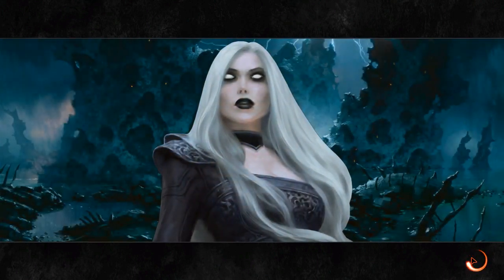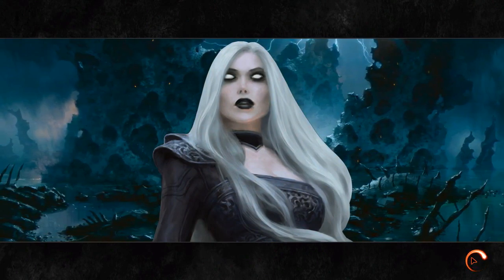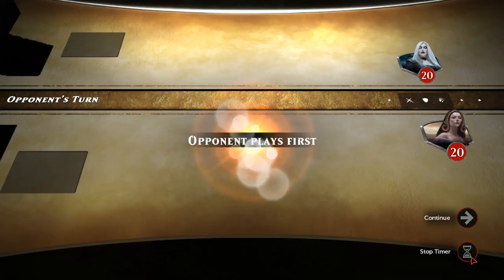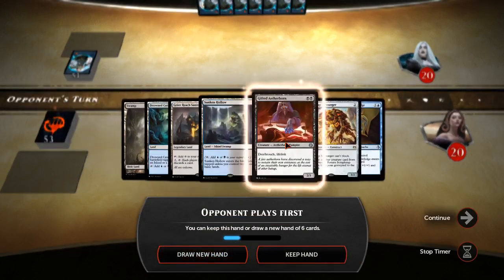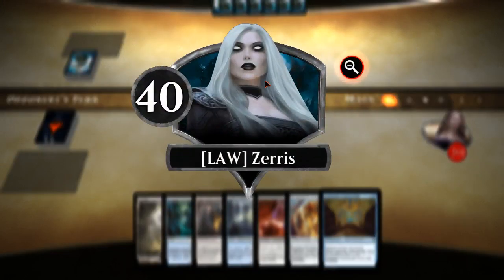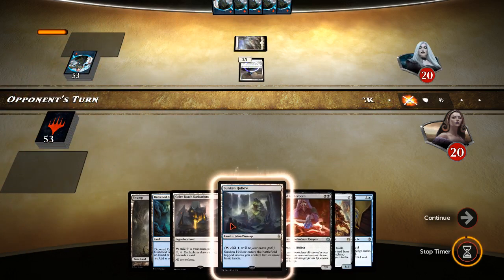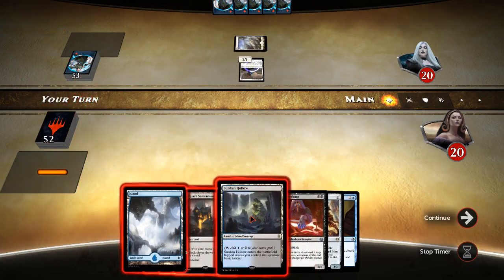We're up against Avacyn. Let's see what they've got. Law Zerus — is that supposed to be Lazarus? I guess we'll keep this. He's got an aggro deck and he got to go first, so this may be where our luck changes.